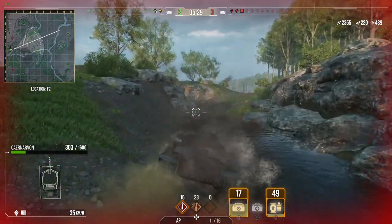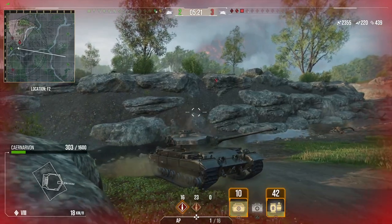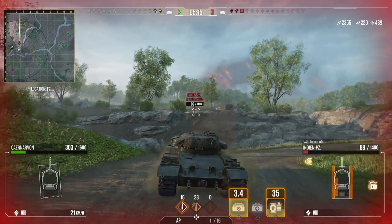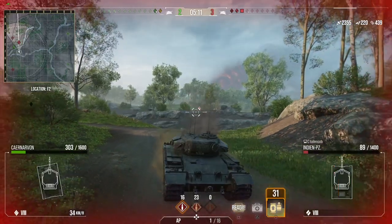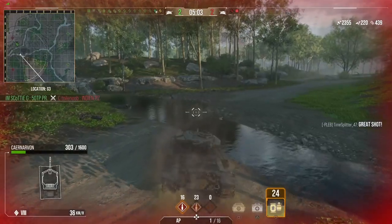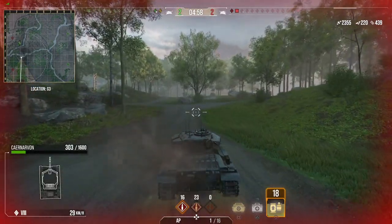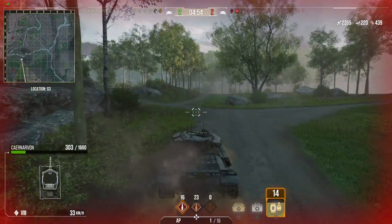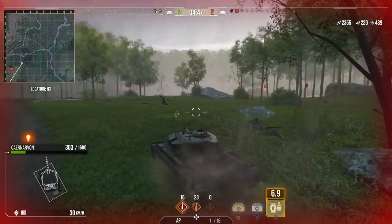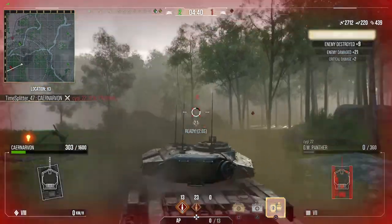Got the Indian Panzer over here somewhere. Artillery is over sort of J1, J2, maybe K1, K2, somewhere along those — just where the shells are coming in. This Indian Panzer is a one-shot. I'm hoping it comes up this ridge to try and get away from my ally, but my ally shuts it down. There's a heavy somewhere, there's artillery somewhere I'm pretty sure — they may not have moved out of spawn. Get outspotted by the artillery there briefly. Get two shots into it and we shut it down.